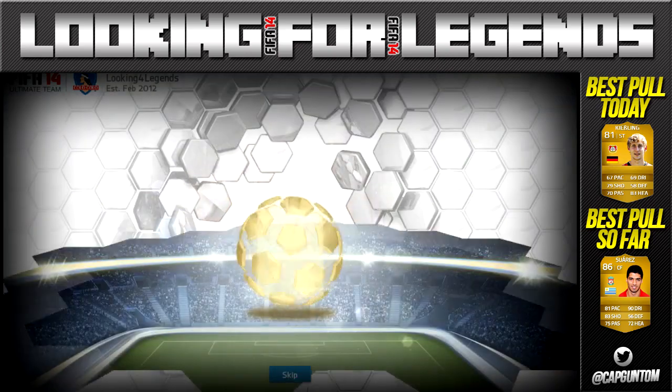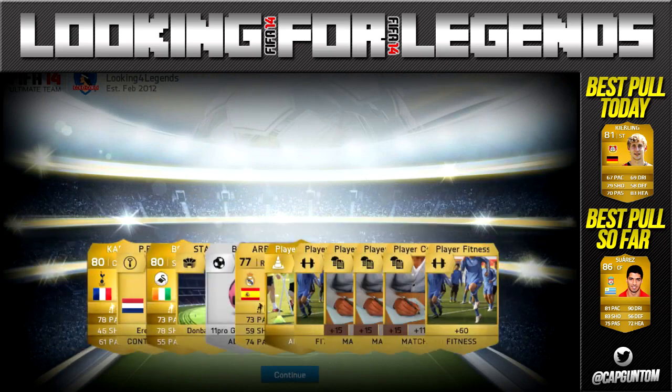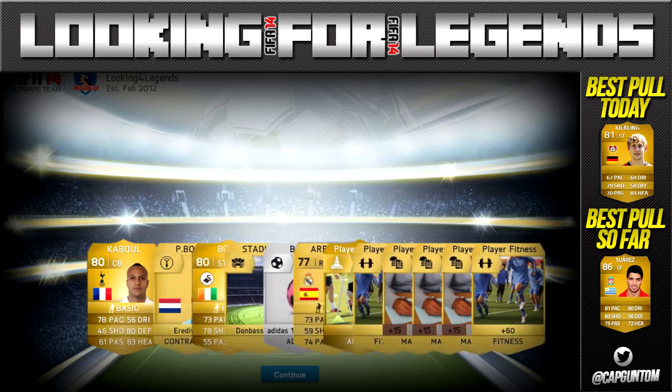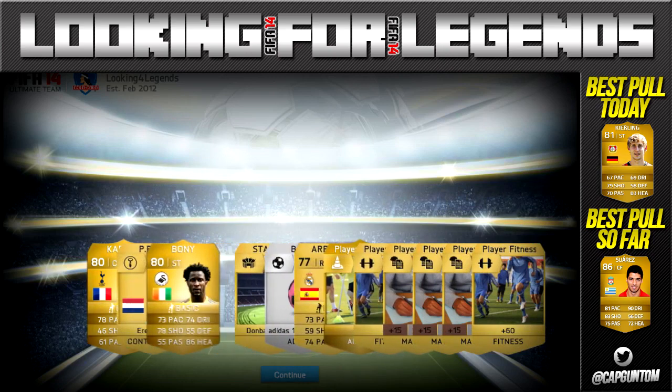This is the halfway mark — pack number 10. We are going to get ourselves a Cabol, 80 rated overall. We also got Wilfred Boney as well as our Belower. So that's actually a pack full of decent players, though not the best in terms of rating. We're going to stick with Kiesling as our best pull, but a very nice pack nonetheless.